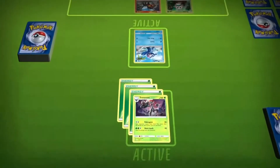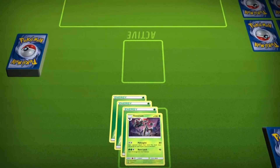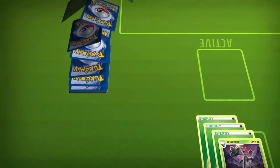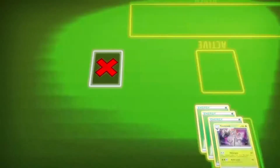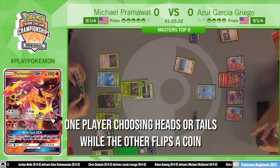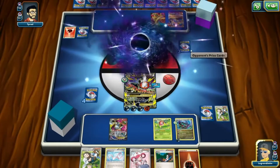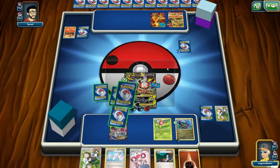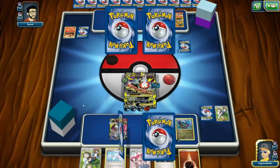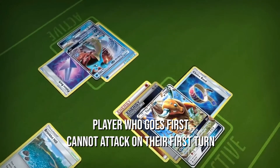The other methods to win include knocking out all of the opponent's Pokemon on the field until there are none left, or if there are no cards left to draw in the opponent's deck at the start of their opponent's turn. The game begins with one player choosing heads or tails, while the other flips a coin. The result of the coin flip determines who goes first or second. Unless the card specifies otherwise, the player who goes first cannot attack on their first turn.